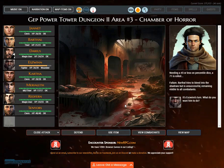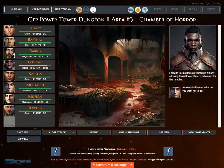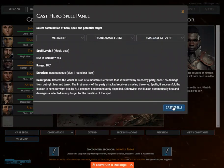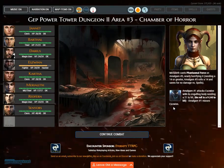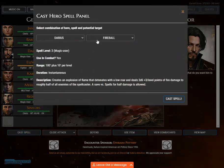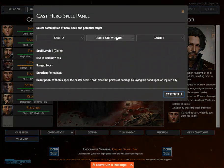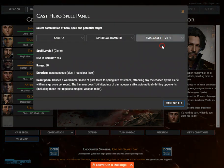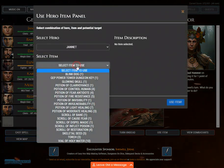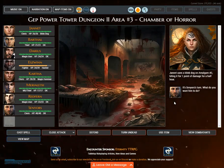Needing a 45 or less on percentile dice, a 71 is rolled. Eswin uses boots of speed on himself. Marialeth casts Phantasmal Force on Amalgam No. 3, nearly horrifying it. Needing a 14 or greater, Amalgam No. 3 rolls. Darius casts Fireball on roughly half of all encountered combatants, blasting them. Kartha casts Spiritual Hammer on Amalgam No. 2, bashing it for 1 point of damage for 5 minutes. Janette uses a Blink Dog on Amalgam No. 3, biting it for 1 point of damage for a half hour. Senaiers casts Spiritual Hammer on Amalgam No. 2, bashing it for 2.